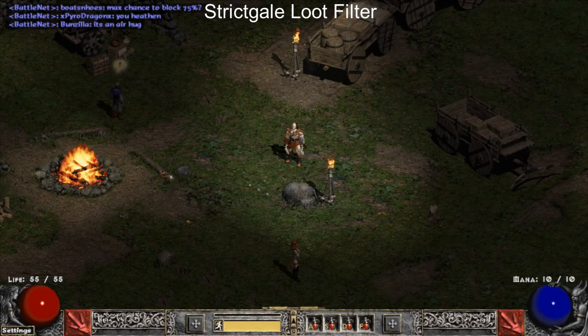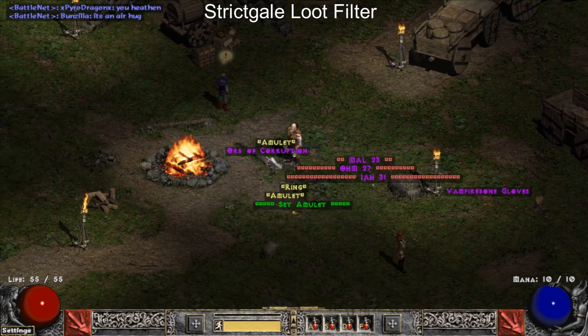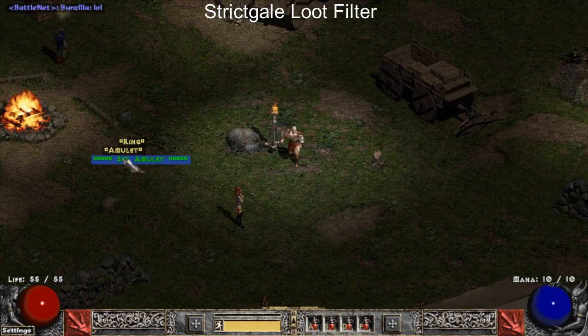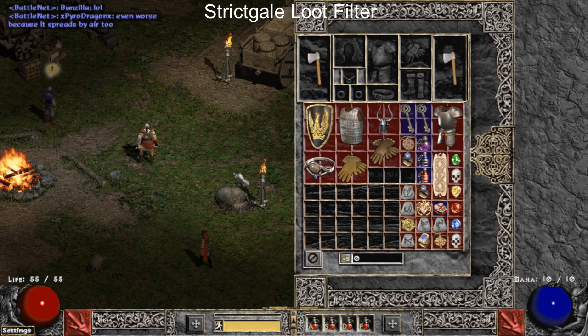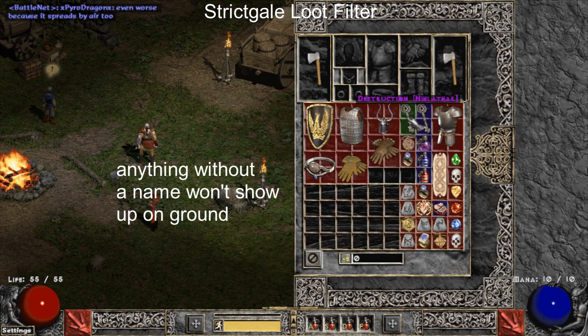The final loot filter that I'm going to go over is the Strict Gale loot filter. This filter only shows high runes, orbs of corruption, unidentified jewelry, and the good uniques. I would not recommend this for anyone unless you are Oprah rich and just want the absolute tip top items to show up.